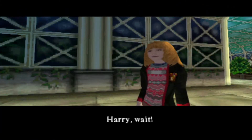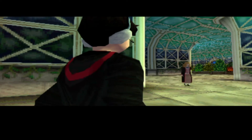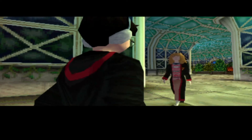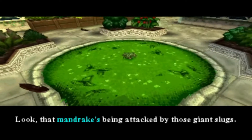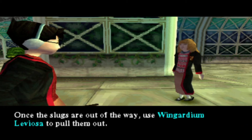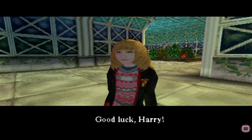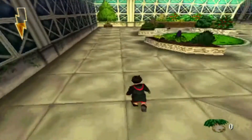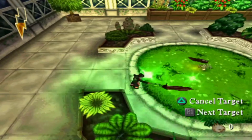Here's Hermione. Harry, wait! Speak up Hermione! That Mandrake's being attacked by those giant slugs! Keep the slugs away from the Mandrakes using your Incendio Duo spell. Once the slugs are out of the way, use Wingardium Leviosa to pull them out. So basically we have to save the Mandrakes from the slugs by using our Incendio Duo spell.